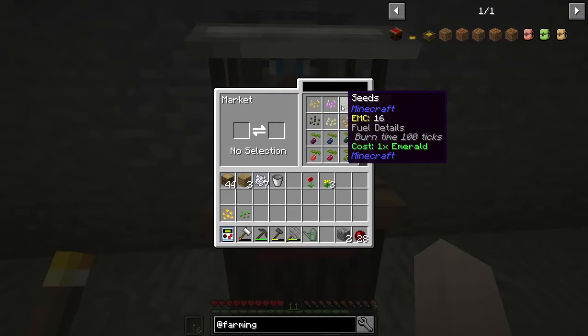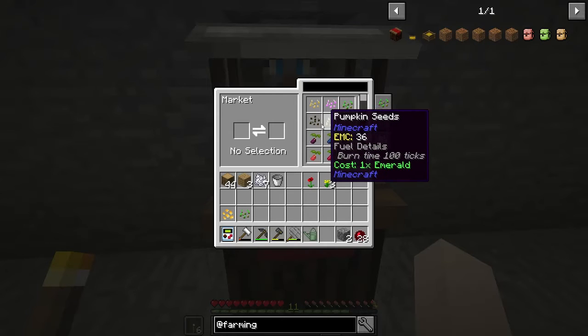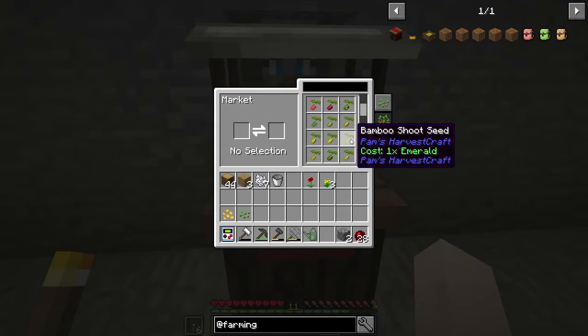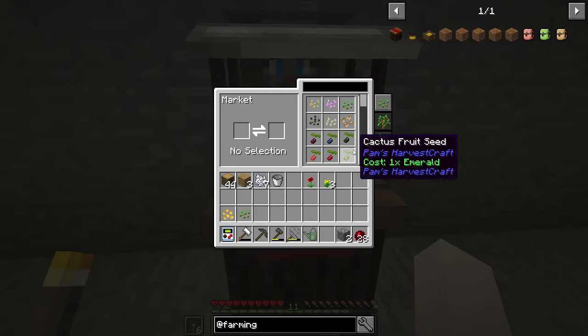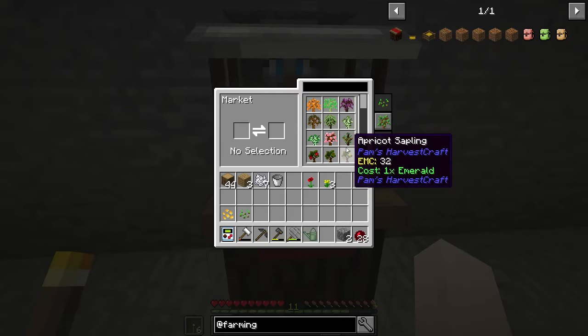It looks like you can buy different seeds, and the Pam's Harvest Craft stuff is in there with the cost in emeralds at the bottom. You can buy seeds — look at all of them. I like this over the Pam's Harvest Craft market because with Pam's you have to click through all the different things one by one, but this one you can just scroll through the whole list and pick what you want. Plus you can get saplings.